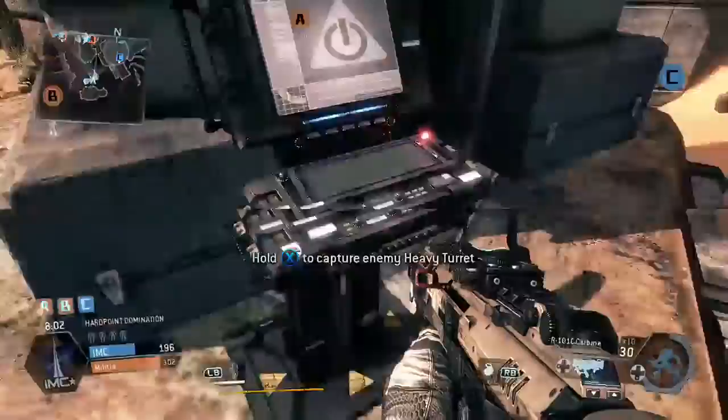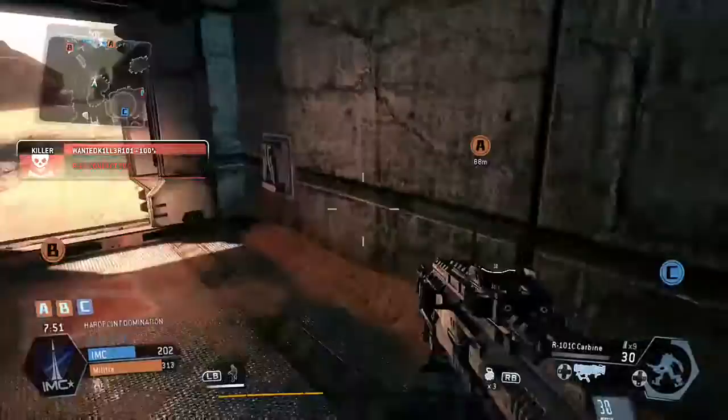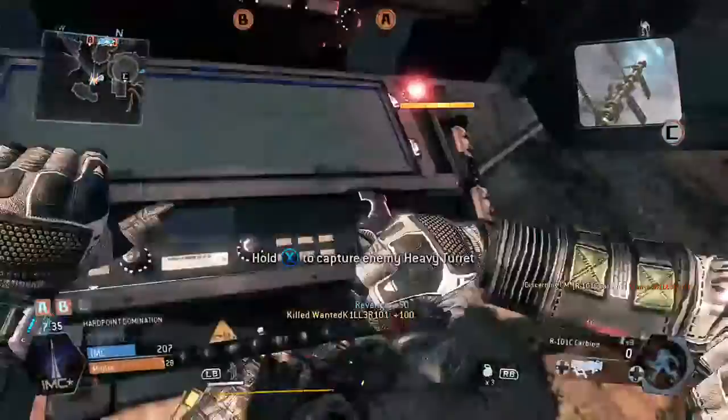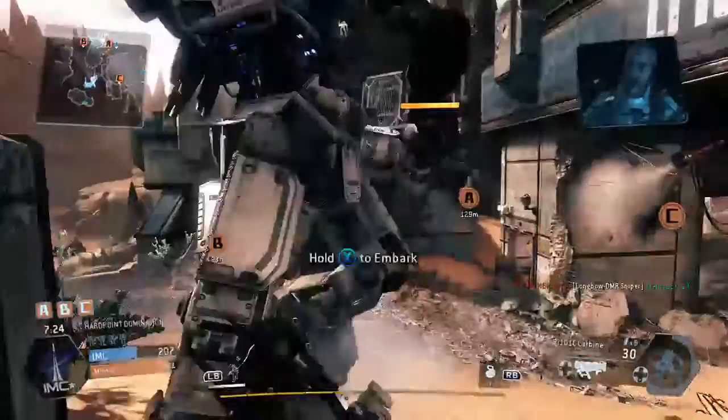DAI mode engaged. Agent Blisk, militia power rerouting detected. This is your point. Warning — the militia analysis of the tower is progressing faster than we can overload the core. Pilots, get those hardpoints under control. Let's turn it around. Blisk out.